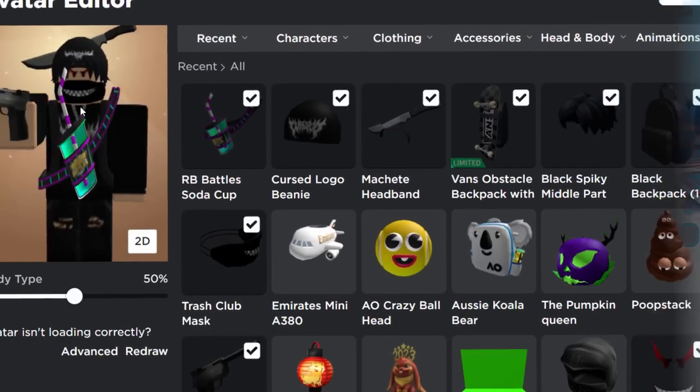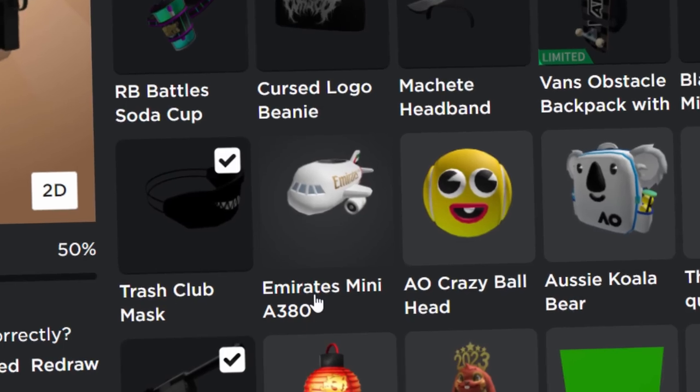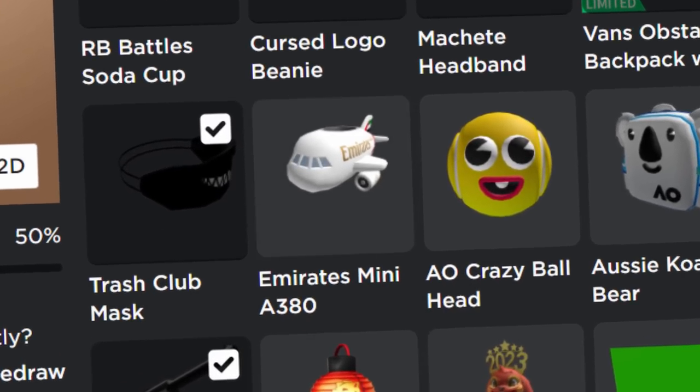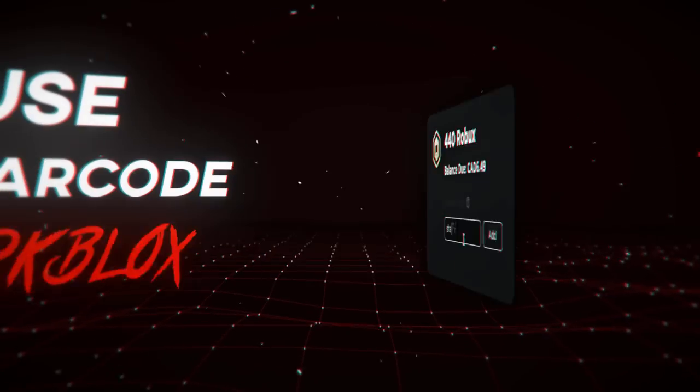It's very easy. That's exactly how you get the Emirates Mini A380 plane — pretty simple. It's a pretty nice free item so make sure to go and get it. If you guys enjoyed this video leave a like, subscribe. Cheers for watching guys, I'll see you in the next one.